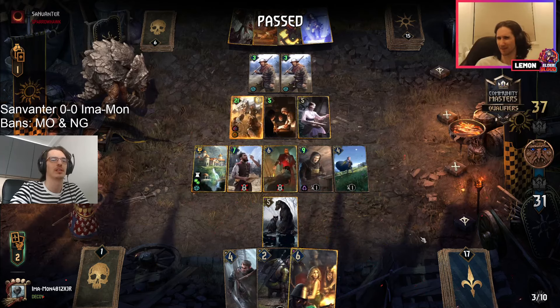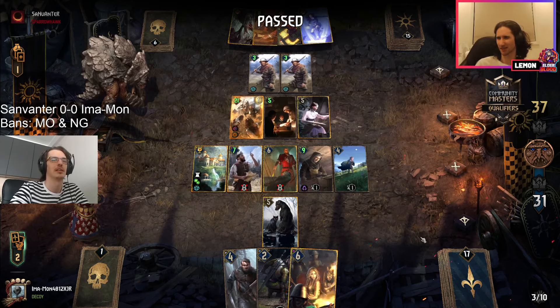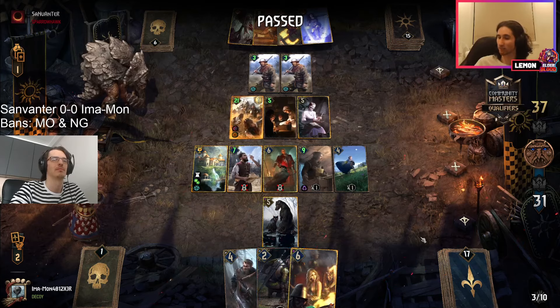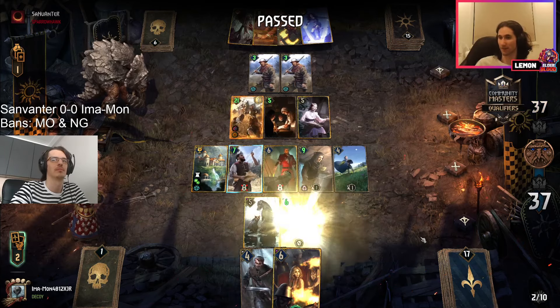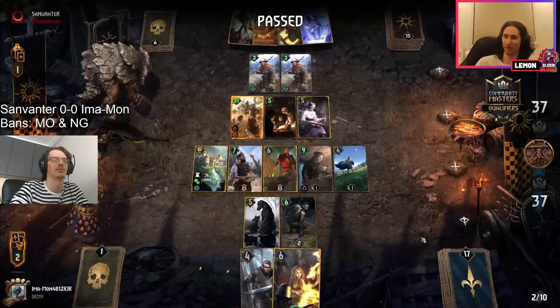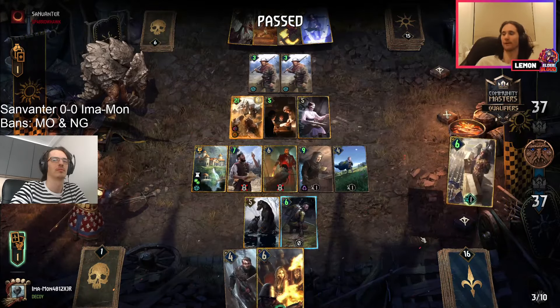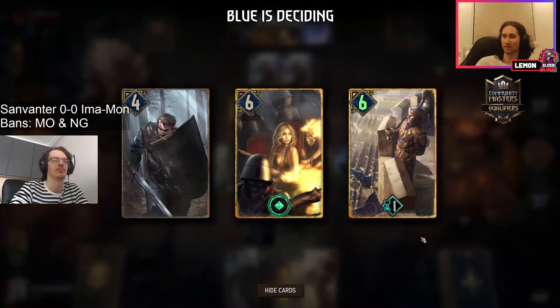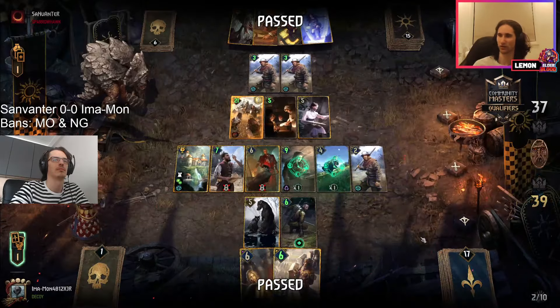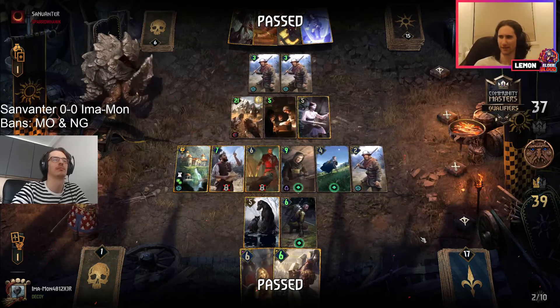We see a pass, but with this pass none of the cards in imamon's hand are able to catch up — he has to spend the griffin as well as the leader. The leader can be used to set up carryover for next round, but with the round being given up by sanvanta it's going to be very hard to get any extra value on this arch griffin — you really can't afford to play it in round two.